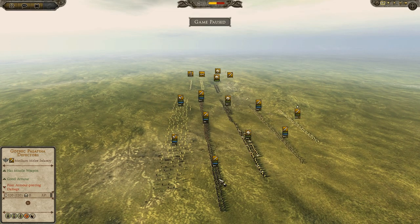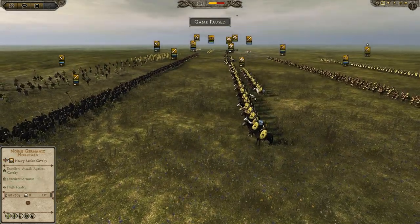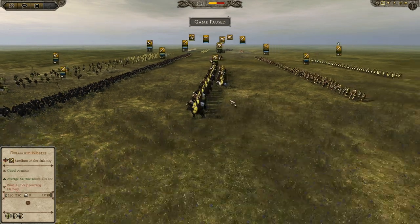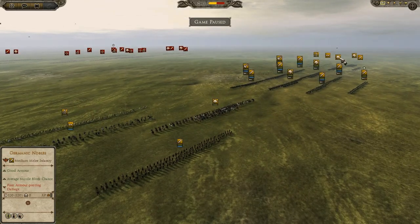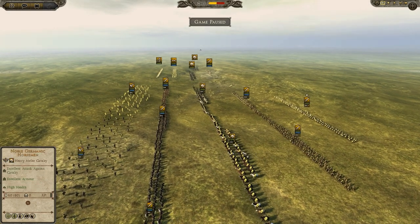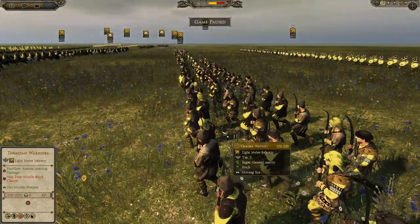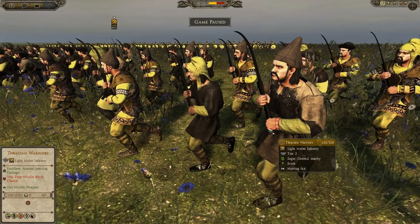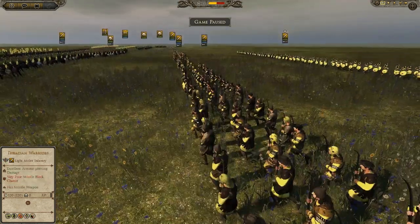Two units of Germanic Harlers in the center, then three units of Gothic Palatina Defectors. Afterwards I have got two units of Noble Gamelik Horsemen — I'll count the horses: one, two, three, four, five, six — so for now I'm not breaking the rules, all is fair. I also have Noble Gamelik Horsemen and afterwards Thrasian Warriors, who are not Thrasian Osworns but are good in melee combat with excellent armor-piercing damage and a missile weapon.